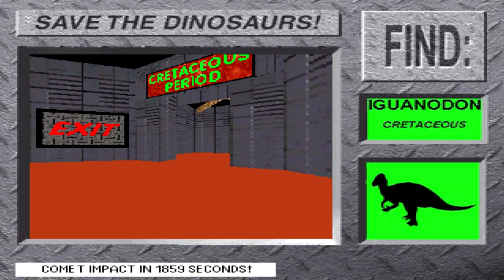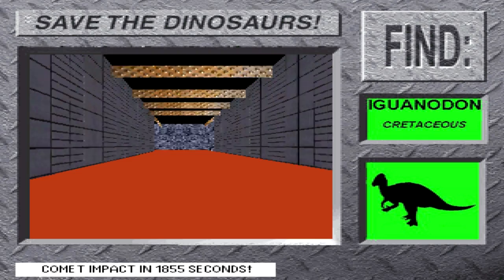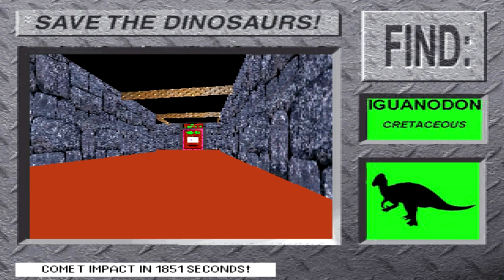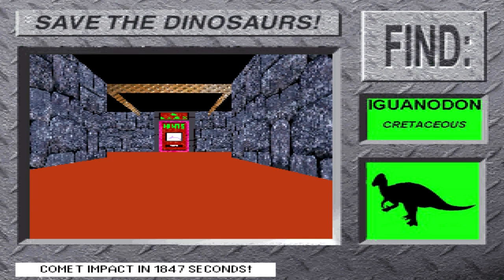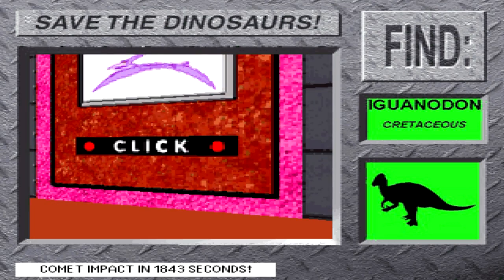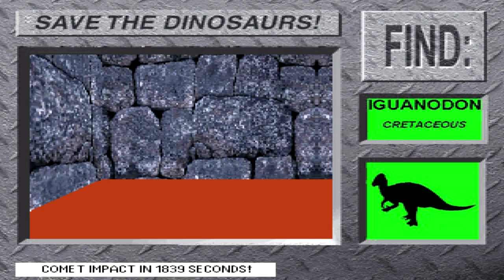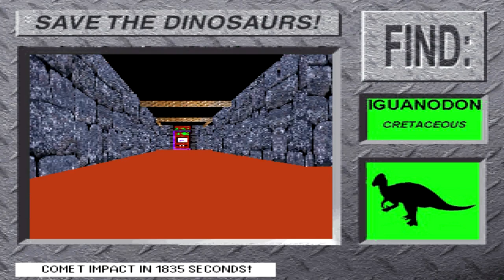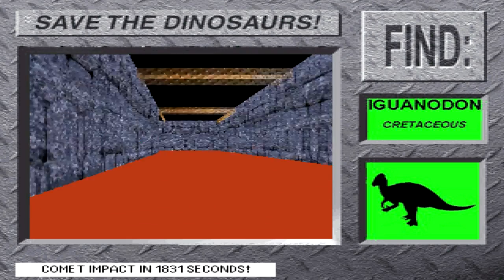Okay, mission nine: go save Iguanodon! Iguanodon was 30 feet tall and weighed five tons. It was an herbivore and lived around 125 million B.C. Hurry! Save Iguanodon! Things are definitely starting to feel warmer — it's getting awfully humid around here, just the perfect environment for plants and ferns to grow. Iguanodons had to stay clear of giant carnivores like Tyrannosaurus rex and Albertosaurus.